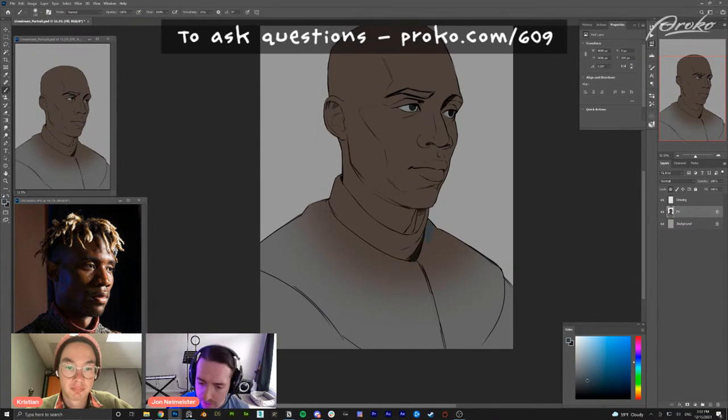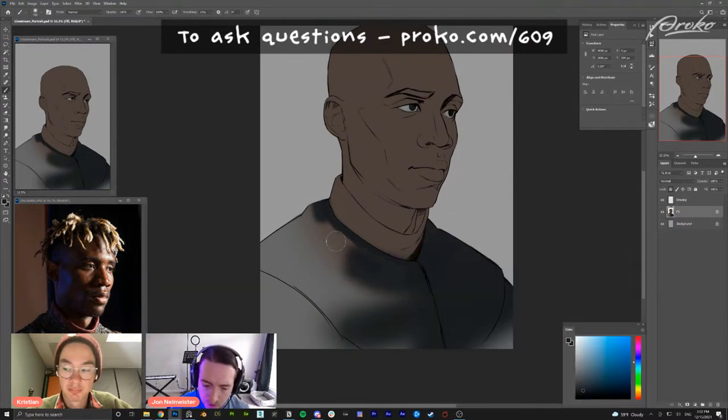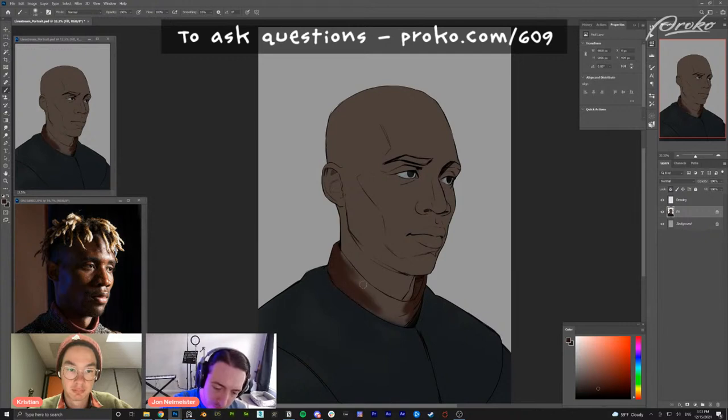I can add lighting with various layer modes or paint it directly. I'm using a soft round brush for this. I could potentially use more of a texture brush depending on the style I'm going for, but I usually go for a clean render look, so the soft brush works well. A lot of people disparage it for being too fake and digital, but it's really about the ways you use it. It can create nice edges and smooth transitions.